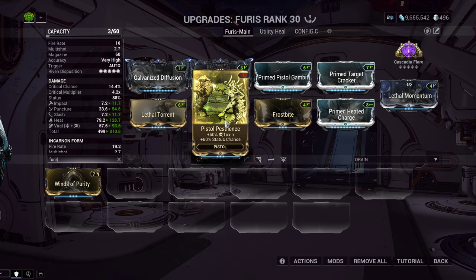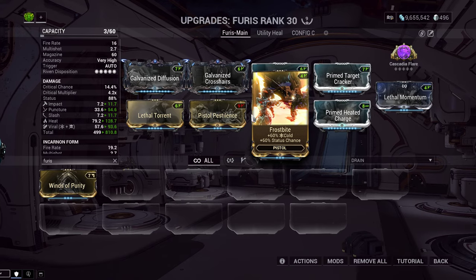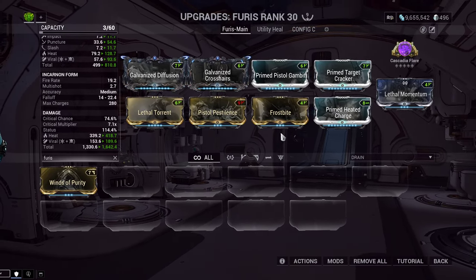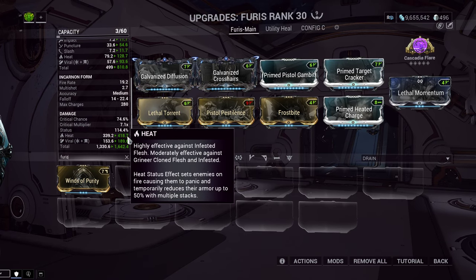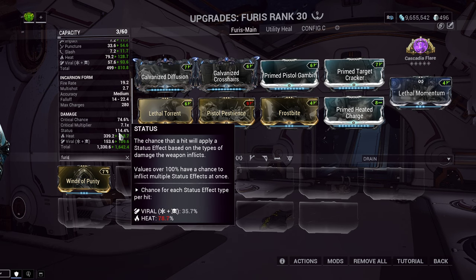Now we're getting into our Elements. The game reads from left to right, so it's going to read Pistol Pestilence — the 60/60 Toxic — and then Frostbite, the 60/60 Cold, to make Viral. This Status Chance is 114%, which means you have a 100% chance to get one status — you'll always get one — and a 14% chance to get another. The game does a dice roll and picks from the available statuses.